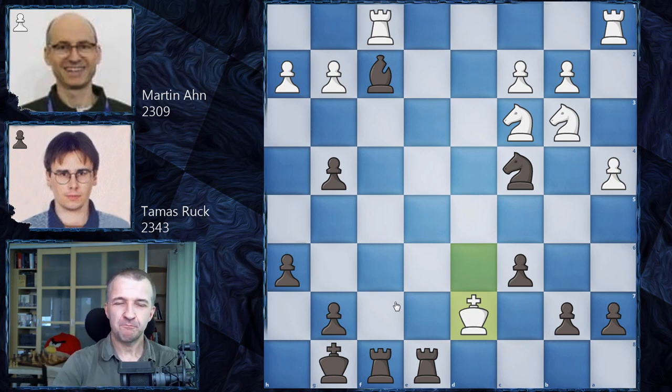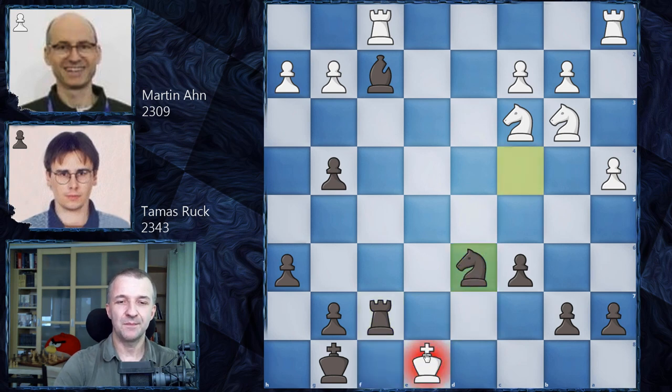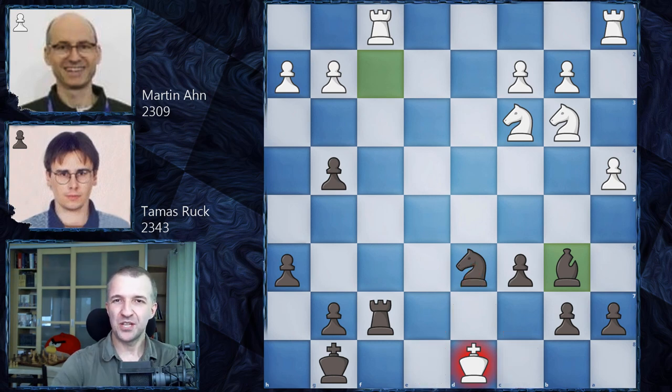Ready? This time it's checkmate in three moves. I hope you found it - if not, you can pause again. Rf7 with check, the only move is Ke8, then Nd6, Kd8 - the only move - and now Bb6 is checkmate, as the knight controls all the squares. A very, very beautiful checkmate.